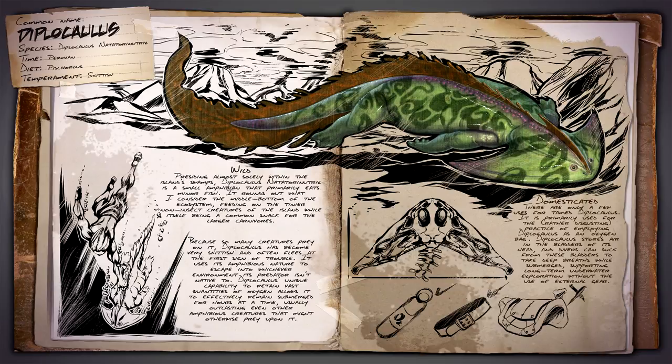Once tamed, the Diplocaulus really only has one use: storing oxygen in bladders inside of its head. Divers can suck from these bladders to take deep breaths while submerged, supporting long-term underwater exploration without the use of external gear.